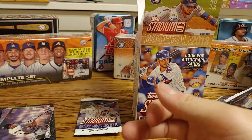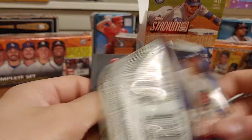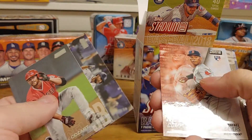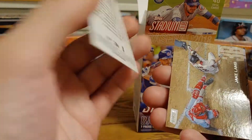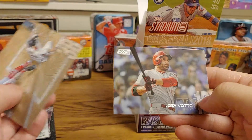All right, so that'll be our only kind of special card, more than likely. We got a Zach Cozart, a Chris Taylor, a rookie card of Rafael Devers — it's a Never Compromise card. A Jake Lamb, and the last card is a Joey Votto.